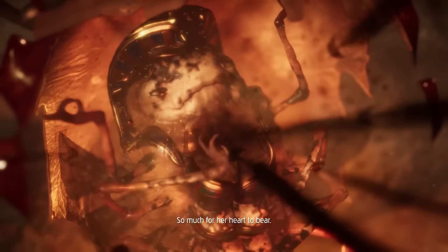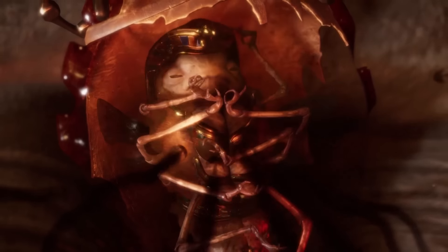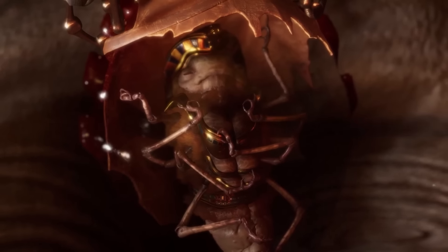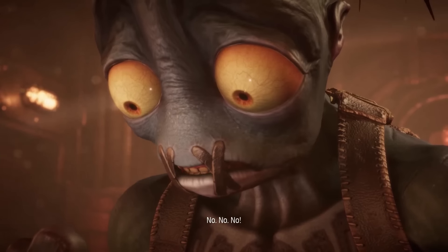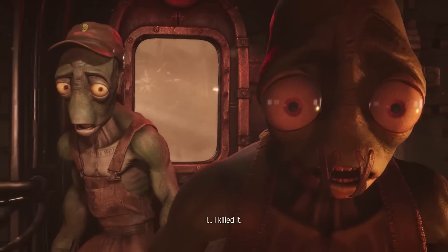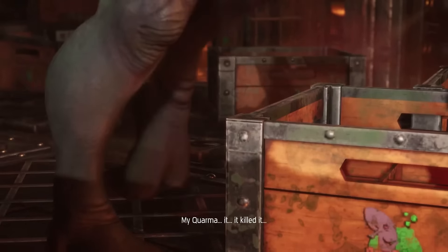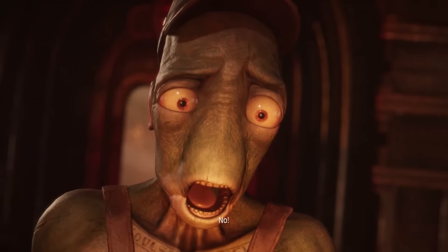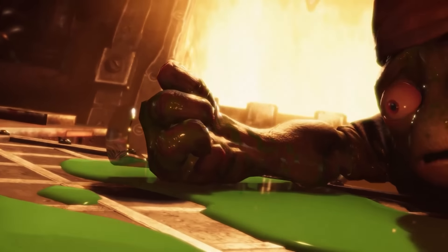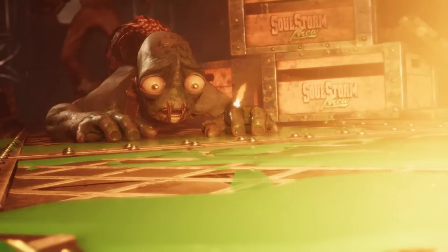Not only does this suck to watch, but it sets off a chain of events even more harrowing than seeing every molecule of moisture sucked out of a cute bug's body. A distraught Abe goes back to his friends, shares the bad news, and then trips while carrying a case of the brewery's highly flammable Soulstorm brew, soaking the train's engine room. You're given a flash of hope as train driver Toby stops a furnace spark from igniting you all, but that relief is shorter than my success on Vine, as another spark falls and you watch in horror as sweet Abe and his friends get barbecued alive.